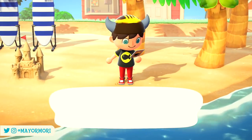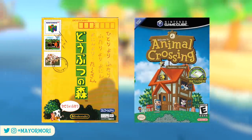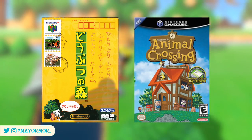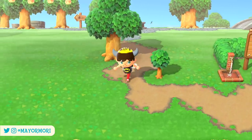All the way back in 2001, Animal Crossing began its debut on the N64 and later that same year was also released on the Nintendo GameCube. This was the start of the incredible journey that is Animal Crossing and set the bar for life sim games. As the game evolved through the years, each new iteration introduced more and more changes.